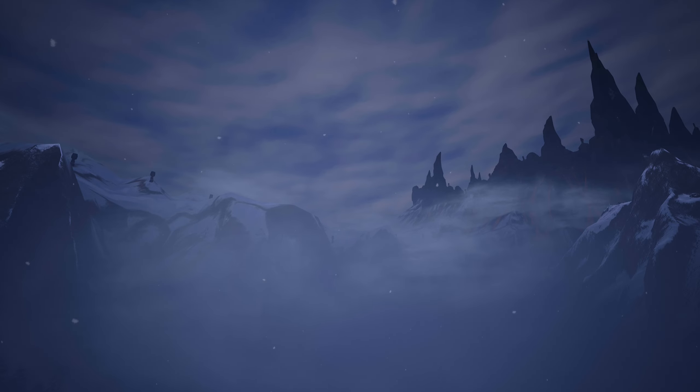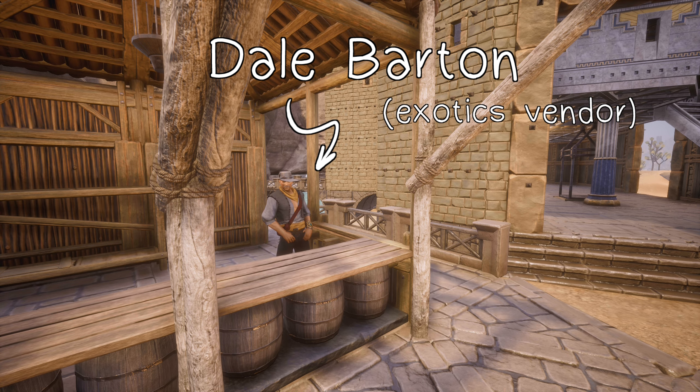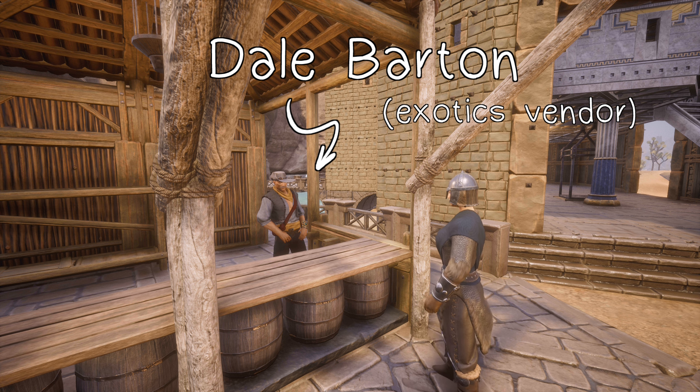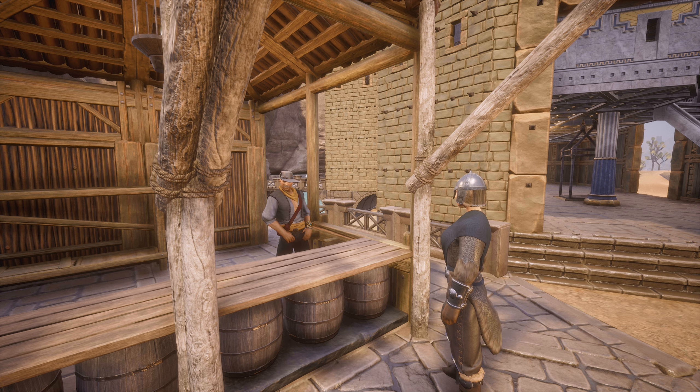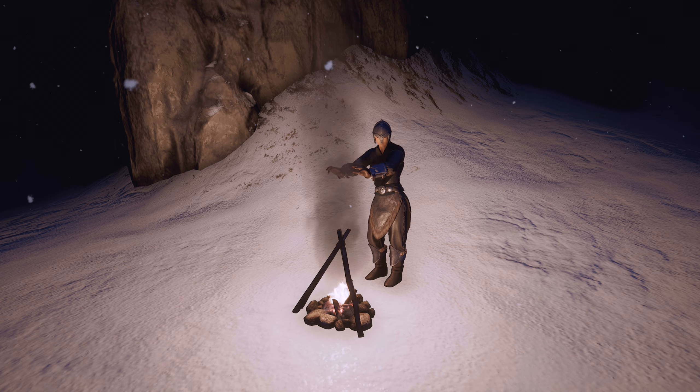Now that you're kitted out, it's time to think about venturing into the dangerous north. Dale Barton here deals in rare commodities — I'm talking about black ice, ash, obsidian, and star metal. If you're willing to make the trip to get those materials, he'll make it worth your while. Just remember to pick up some spiced haunt from Medea before you leave. We don't want you to freeze to death.